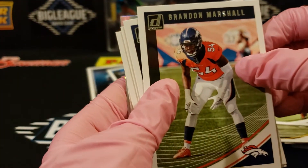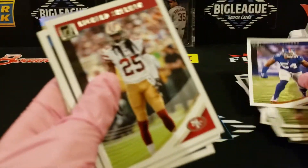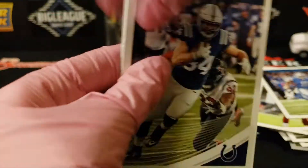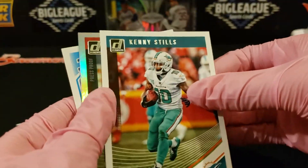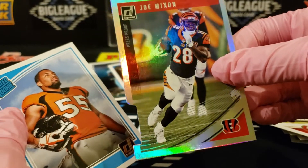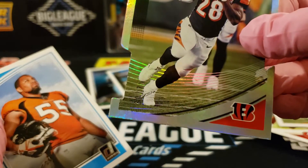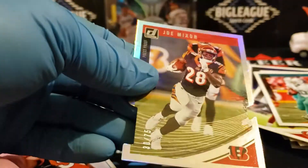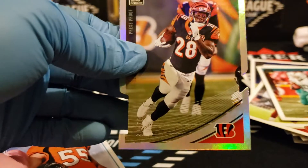Marshall. Brennan. Oh, we got a silver coming up — Sherman. Joe Mixon. It's a die cut too! Number to what? There's a number on there — is that a number? Oh, it's 30 out of 75. Nice, that's really cool. We had a Saquon on the last break, but look at that die cut, man — I think it's sharp. Nice Joe Mixon.